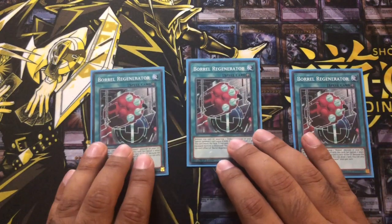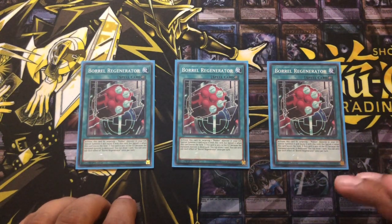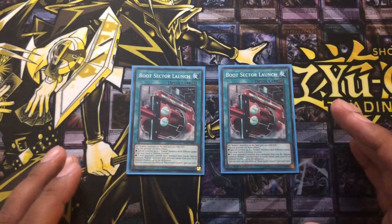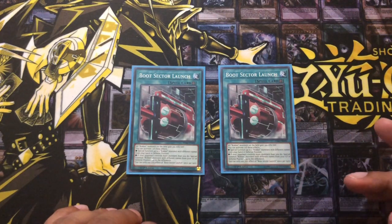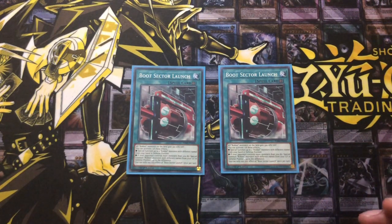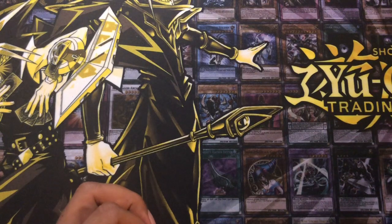Next we're playing three Borrload Regenerator — it's just a monster reborn, which is quite nice. It equips itself to the monster you special summon, which has to be a Rokket. When it leaves the field you banish that card and get to draw one card as well. Maxing that out at three. Next we've got two Boot Sector Launch, the field spell card. It's got an always-on effect where all Rokkets gain 300 attack and defense. Once per turn you can activate one of two effects: either special summon two Rokket monsters in defense position from your hand, or if your opponent has more monsters than you, special summon Rokket monsters from the graveyard up to the difference. Not maxing out at three because it's not a card you're going to rely on for the Rokket deck to work.